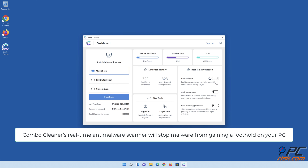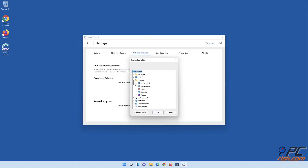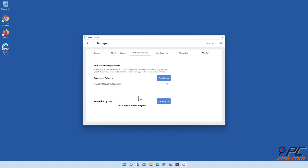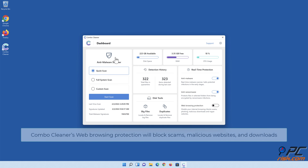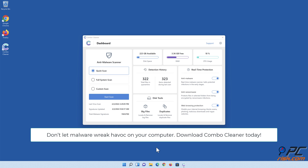Combo Cleaner's real-time anti-malware scanner will stop malware from gaining a foothold on your PC. Anti-ransomware protection will protect your most precious files against being encrypted by ransomware. Combo Cleaner's web browsing protection will block scams, malicious websites, and downloads. Also, Combo Cleaner's duplicate file finder and big files finder will help you clean up your PC and save gigabytes of valuable disk space. Don't let malware wreak havoc on your computer — download Combo Cleaner today.